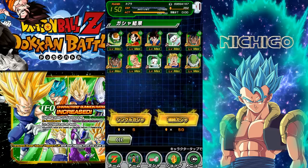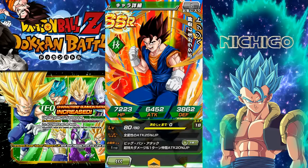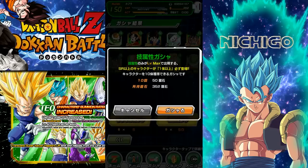And obviously this Vegito — attack 25% up for all allies, and attack plus 20% up when he does a super attack. Yeah guys, we have everything memorized with this guy because he's everywhere. Great summary guys, let's jump into the next one.